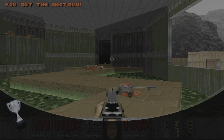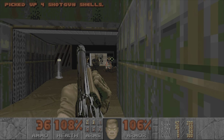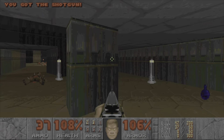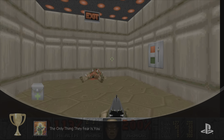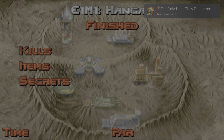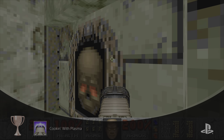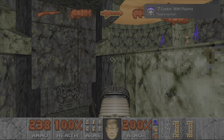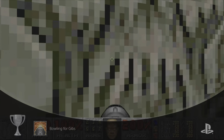There is another trophy for finding a secret level, and one for beating eight levels in a row under par time. For that one you'd want to remove all monsters. The easiest way is to start from level one of Doom — in level three there is a secret level. Turn on no clipping, and also turn on god mode because when you clip off the map you start taking damage. When you get to level three, activate the secret level and complete it. Then once you complete level seven in episode one, that will get you eight levels in a row.